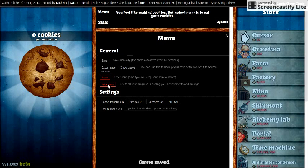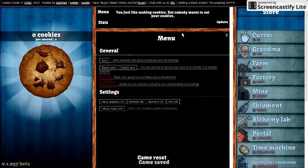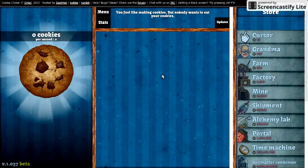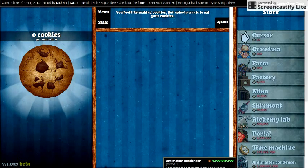It asks: 'Do you really want to wipe save? You lose progress or achievements, but not your prestige.' Okay. Then it asks, 'Are you really, really sure? Don't say we didn't warn you.' Okay. So there are zero cookies, zero per second. I own nothing.